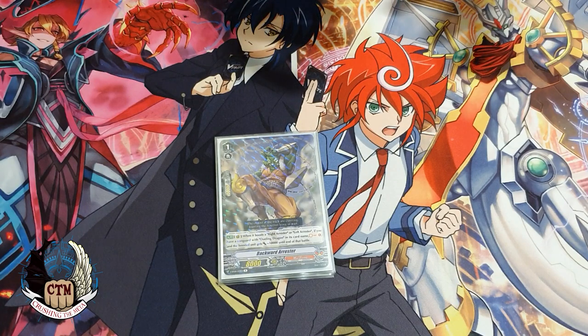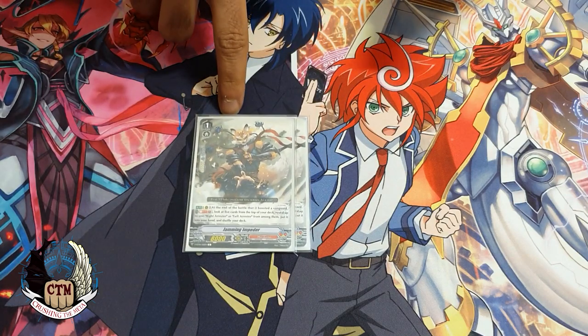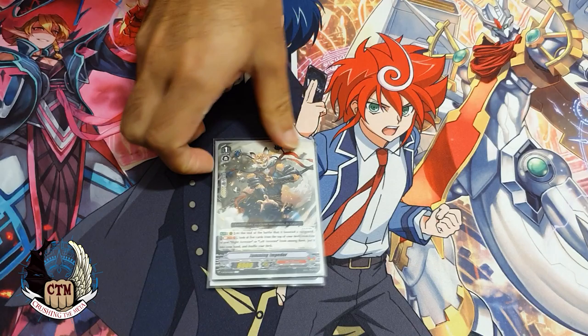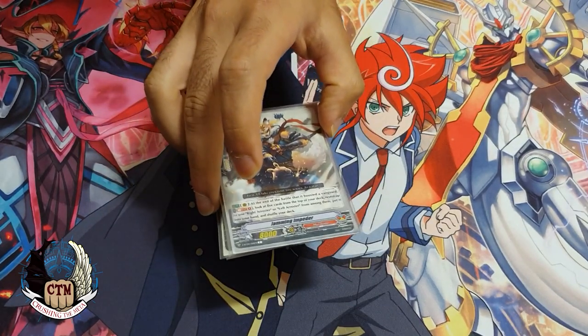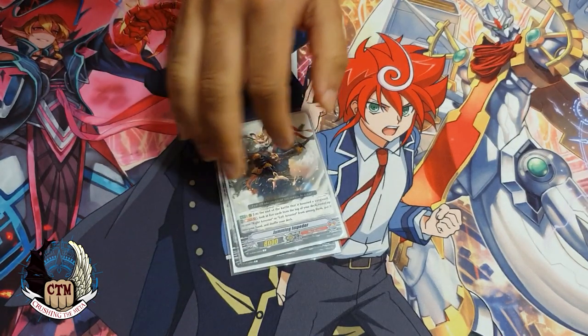Next we have four copies of the backward arrester — a card you definitely want to play, as it helps a lot with issues the deck used to have. Then we have two copies of the fox. If it boosts your vanguard and the vanguard hits, you soul blast one to search the top five cards for an arrester or left or right arrester and add it to your hand. In the early game you can put this behind your vanguard and pressure your opponent a little bit.